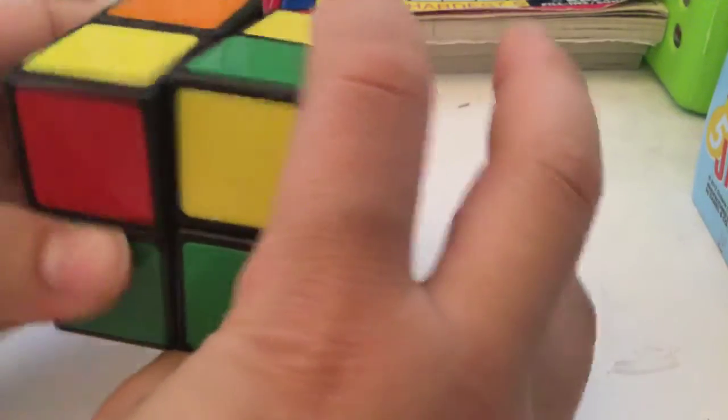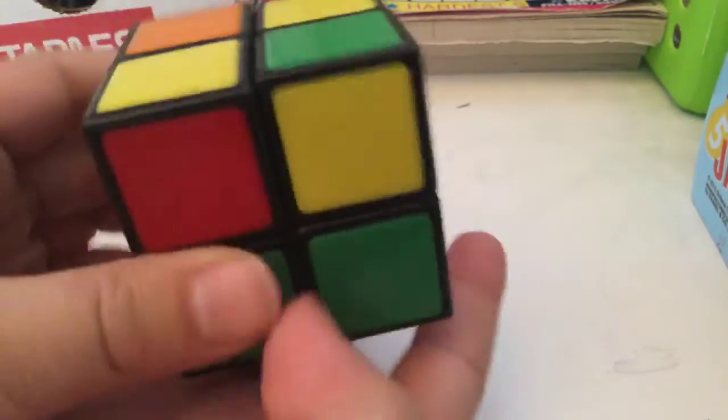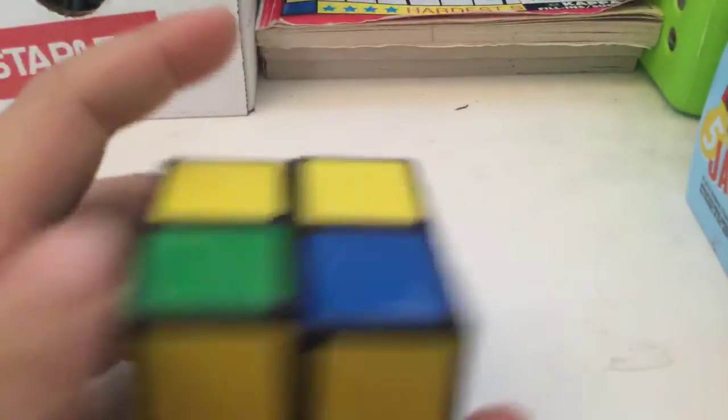Enough chit-chat. When it looks like this, do the following move. Placing it in this position and doing the move — if it looks like this it might take several times. When it looks like this, do that. There are some cases I didn't mention because there are too many, but just do it and you'll get there eventually.